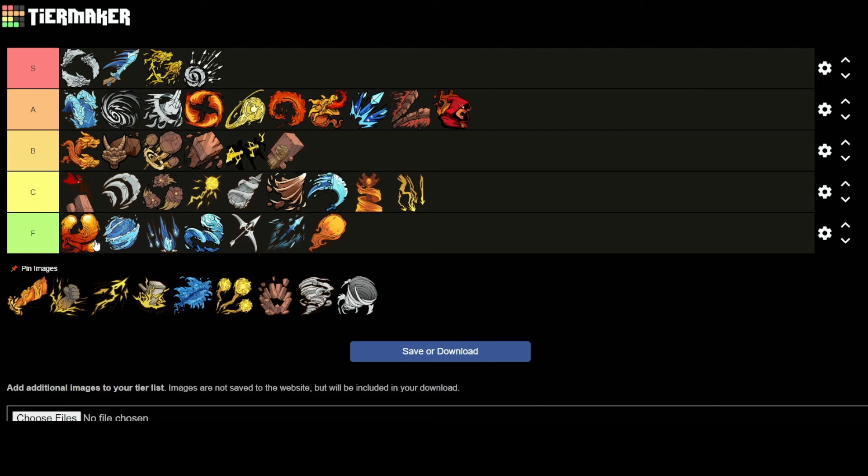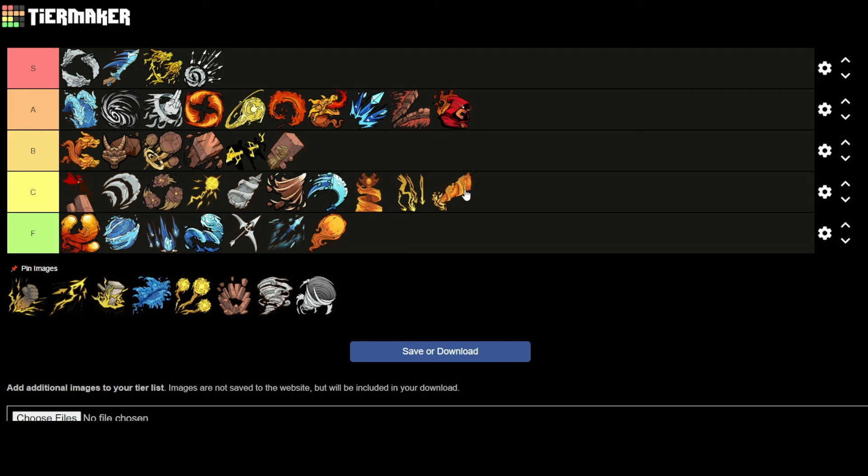Now we have the Inferno Beam — you channel a beam of fire. It's another one where the channeling is just not something I'm a fan of. You leave yourself too vulnerable. It's going into F. When you have other things that add mobility, it's really hard for me to justify using a channeling one.